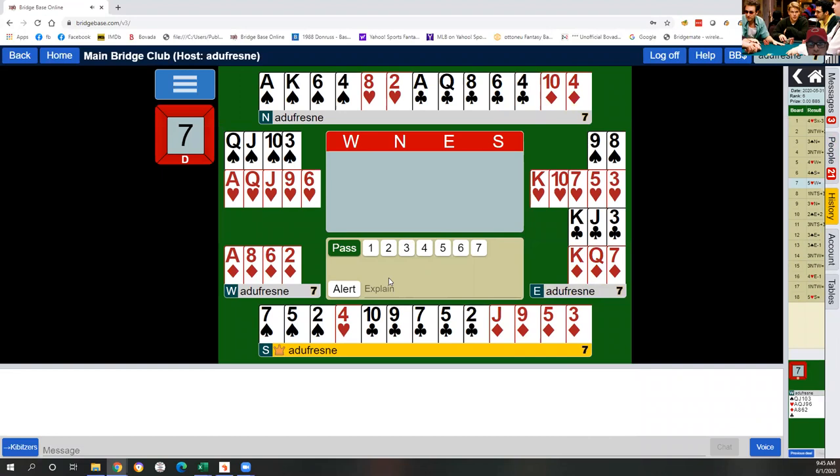Hand seven: the bidding started pass, I opened the West hand one heart, and North overcalled two clubs. The most important information that East needs to send West at this point is: I have a trump fit, I have a heart fit, and I also have a good hand. This can be accomplished by raising the opponent's suit — bid the opponent's suit.